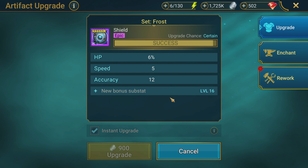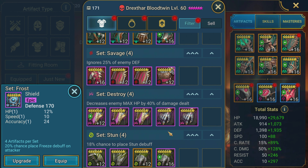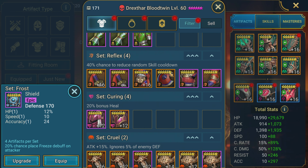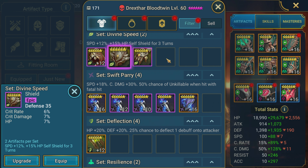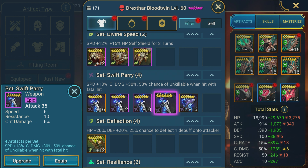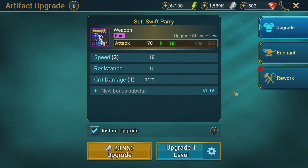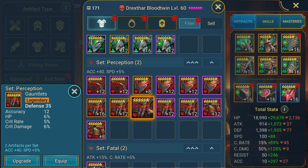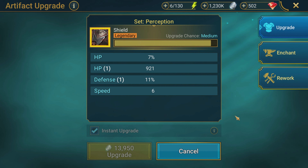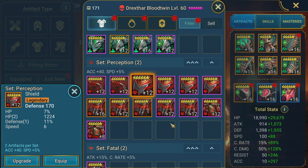Most of these are just broken pieces we might wind up putting on somebody at some point. Kitty wants to say hello — anytime we get on the computer she wants to know what's going on. We don't have any speed substats on this divine speed gear. This swift parry weapon looks pretty nice — got a double speed roll there, that's pretty nice. Let's see about perception stuff — flat defense, I wonder if I kept this for a chaos or a quad accuracy build maybe. Let's take this shield up to 12.